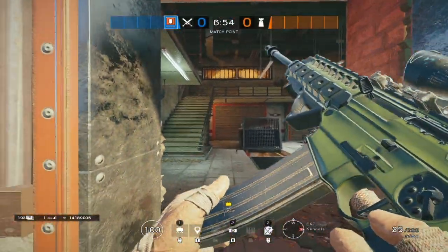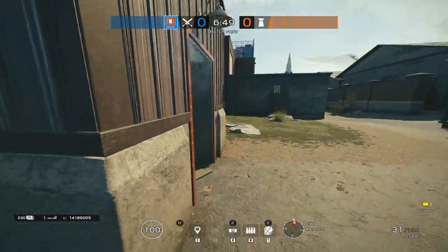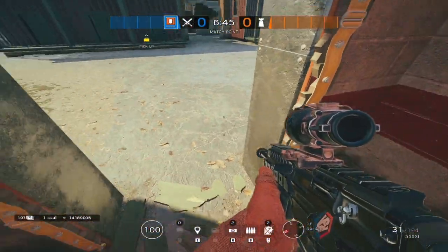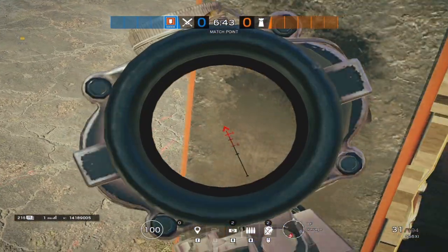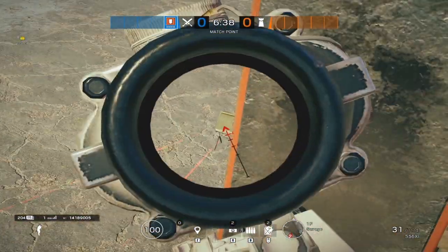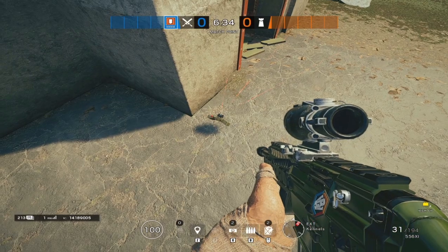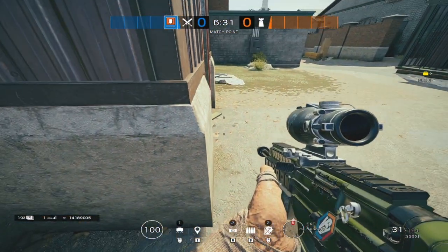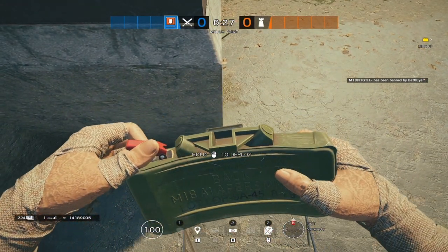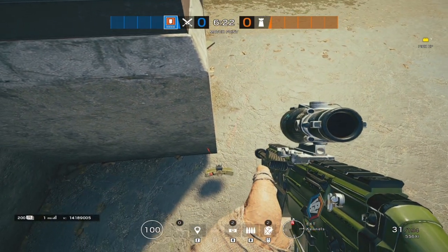Even if you've got a claymore down, if it's not your own claymore, you're constantly worried about that run-out. What you see is a lot of people coming over to the door and just slapping a claymore down and thinking that's good — they think they've got it covered. But as you can see as a defender, you can quite easily spot that claymore. The lasers themselves are reasonably hidden, but I can come all the way out here without triggering it and just shoot it out.